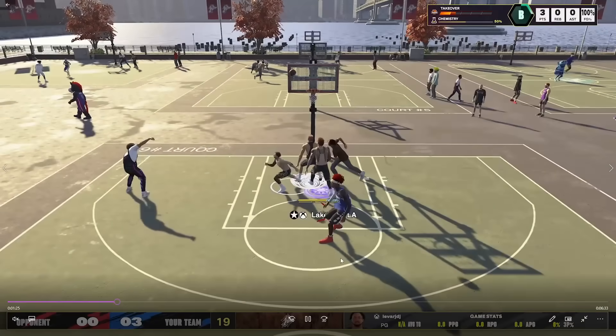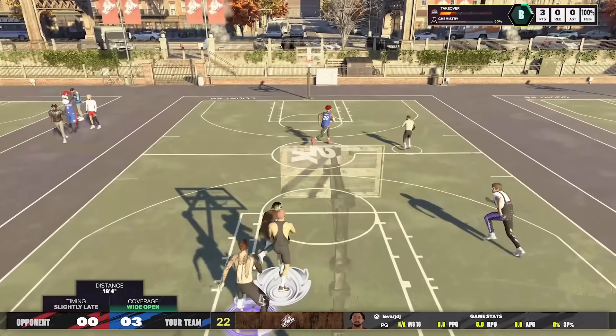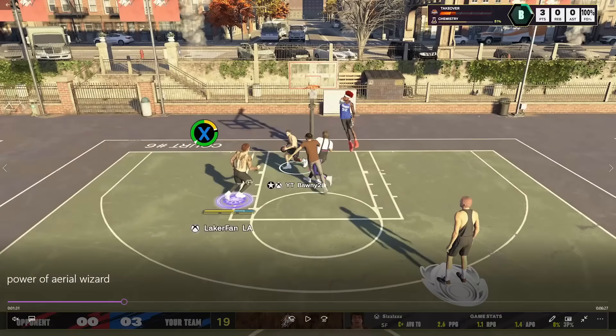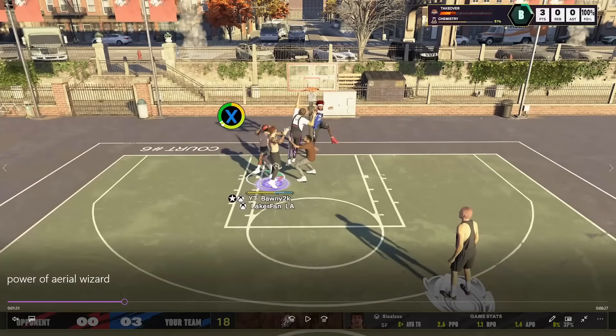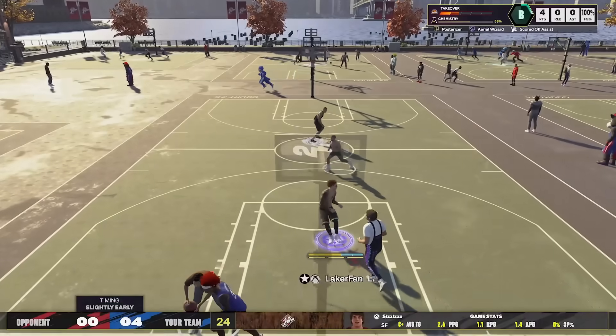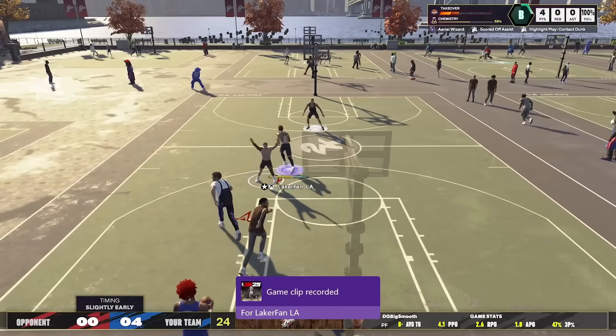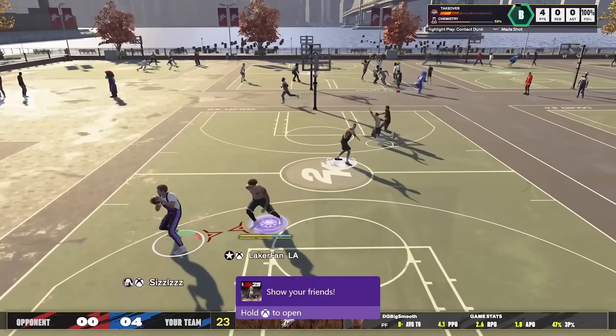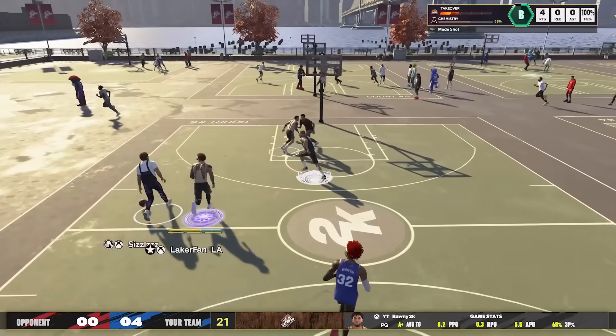I know this looks like I'm dunking on three people, but pay attention — we got one guy jumping there, another guy jumping there with the overalls, and then I dunk on the brown shirt right here with the contact lob. This stuff can still initiate the contact dunk even in traffic on just one person, with others just happening to be around it as well.